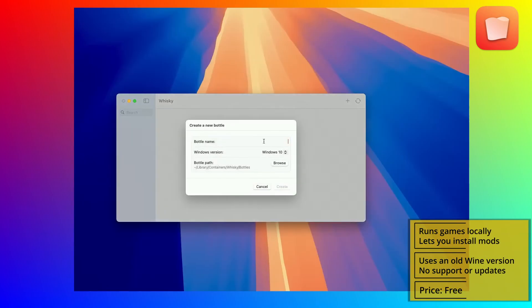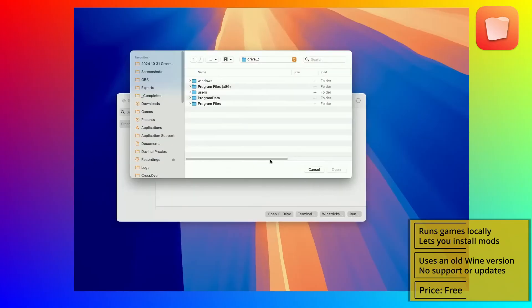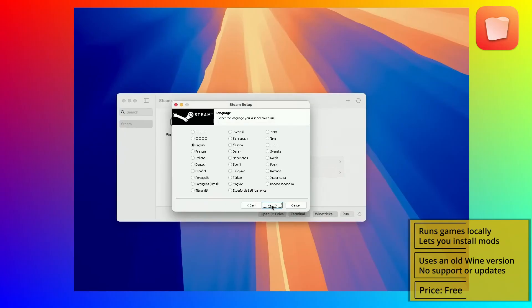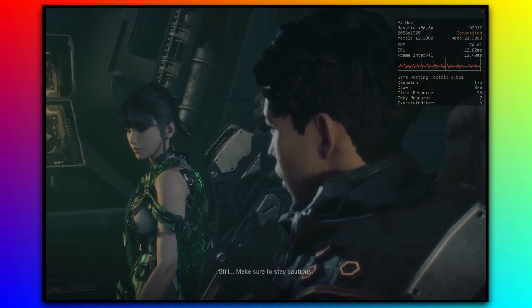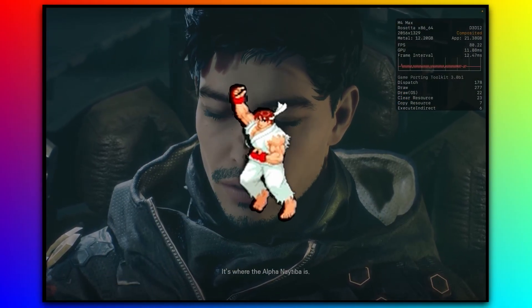Then you must create a new bottle with Windows 10 or 11 compatibility, then download an older version of Steam for Windows by clicking the respective link in the description. In Whiskey, open the C drive and place the Steam installer in it. Then click Run, open the installer, and install Steam in the Whiskey bottle. Next, you just need to download the game through Steam and start it from there. That's it for today's video — for more content on Mac gaming, be sure to check our channel. Till next time!